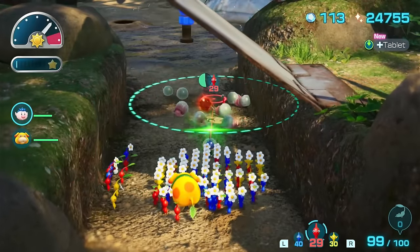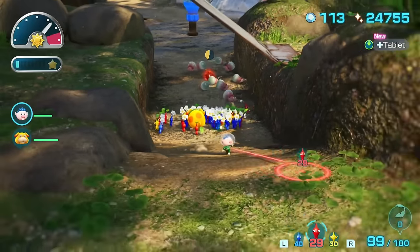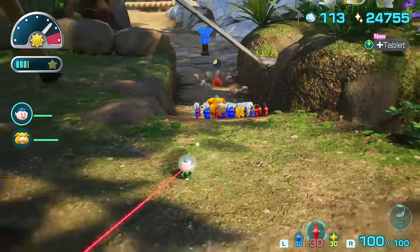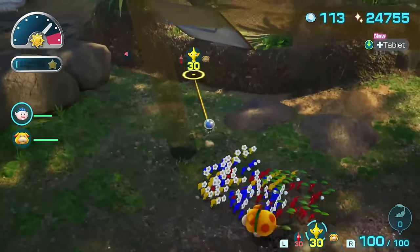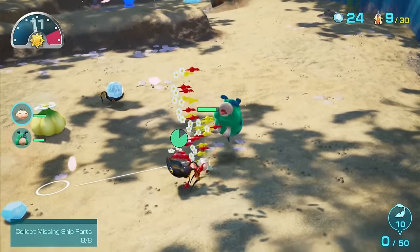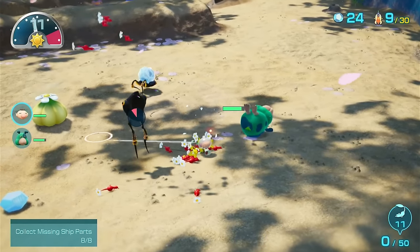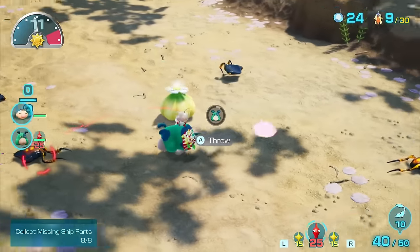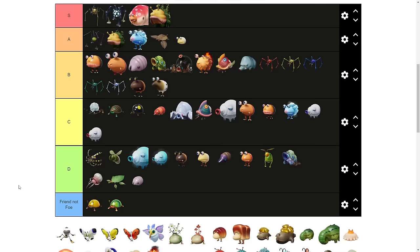The Spider Mites will scare away all your Pikmin — it's annoying, but mainly just a minor inconvenience. If you do manage to kill these, you can get some spicy sprays and nectars from them. D tier. The Scudderchuck with ice crystals is super easy to deal with. When they have bomb rocks though, it's a little bit more dangerous — you do actually have to keep your distance if they do throw the bomb rocks. C tier.